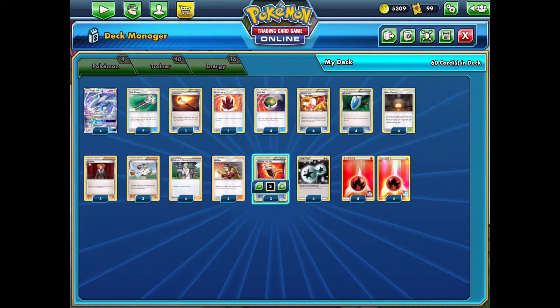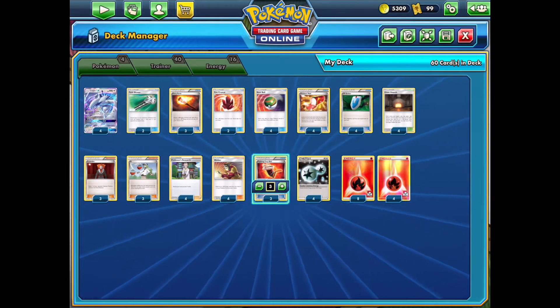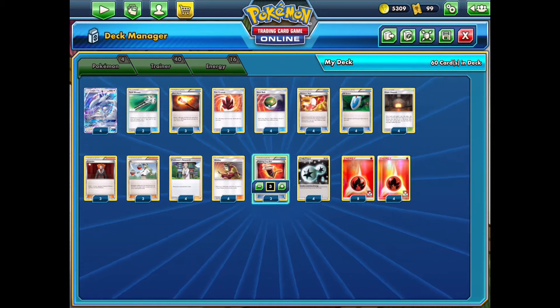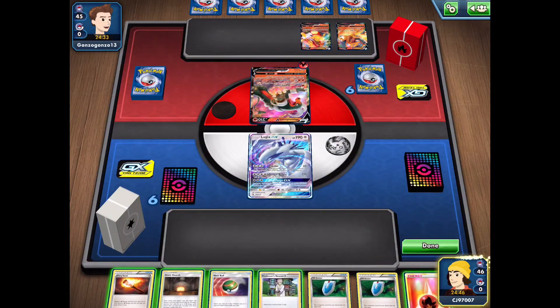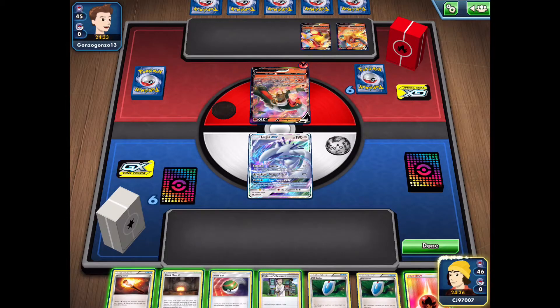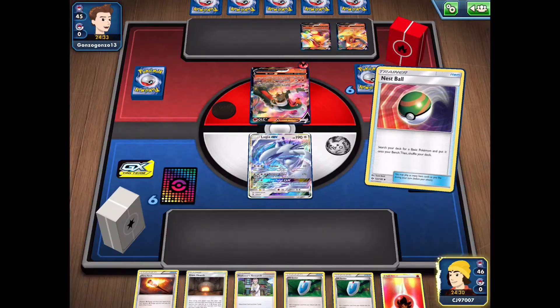If you enjoy this style of video and it gives you some nice ideas for building a deck with ladder rewards, be sure to give the video a like down below. We'll get into a couple of matches and see if we can pull out a win. We're starting up this match against a fire-based deck — they have a couple of Centiscorchs on their bench, most likely trying to use the VMAX, but they also have the Charizard V. It's going to be a contest of who can get set up quicker.